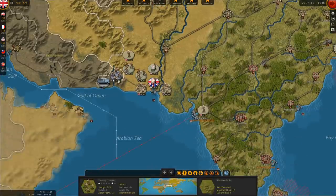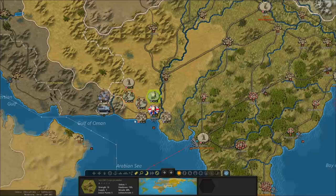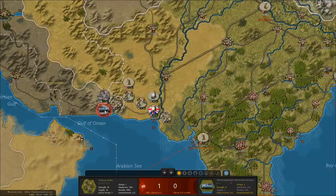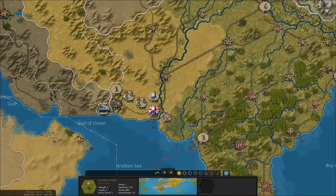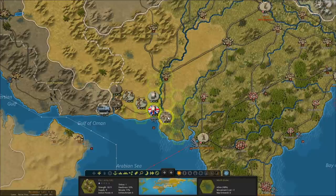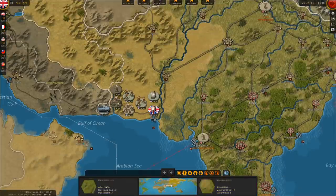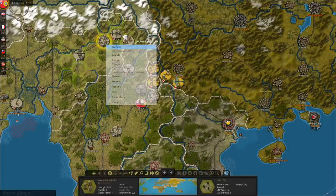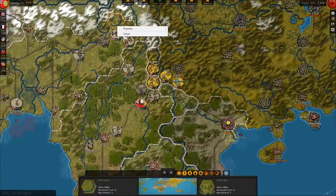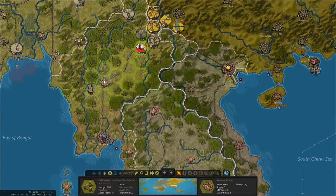Let's go back to India where we're fighting against the 1st Hungarian Army — no supply. Another Axis Army destroyed here. We'll go after the Panzer Grenadier, the mechanized force, next turn. These guys need to reinforce because they got shot up from the air. We'll pull these guys back — I think they can get more supply at Mandalay. Let's reinforce the air units here.